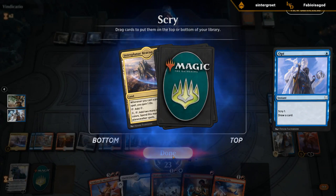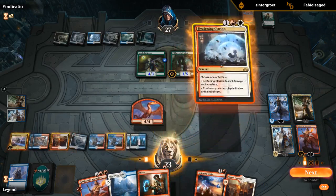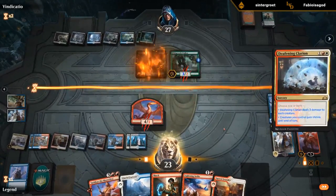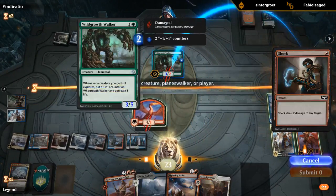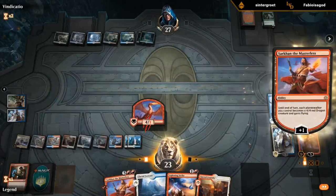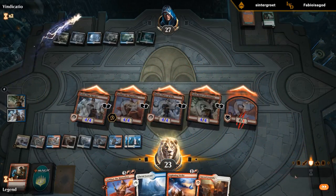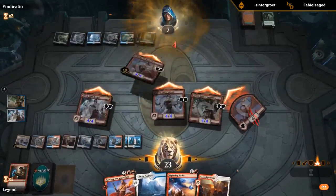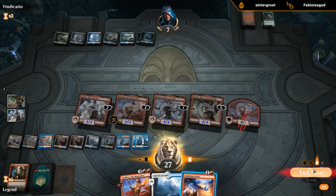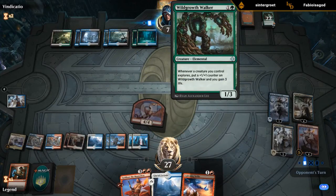Why not shock the Jadelight? Because we wanted to Clarion here anyway and keep the Shock for the Wildgrowth Walker. Then they'll be at such a low life total that Command the Dreadhorde won't be very effective. I should have turned my planeswalkers into creatures first. If the opponent does go for Command the Dreadhorde, we can maybe surprise Lightning Strike them in response to the triggers from the Wildgrowth Walker. But they didn't get there.